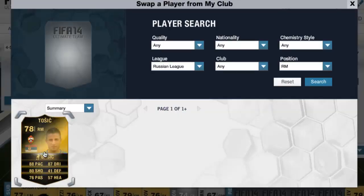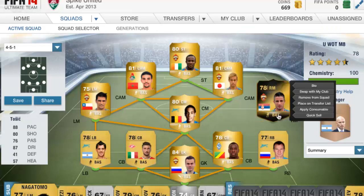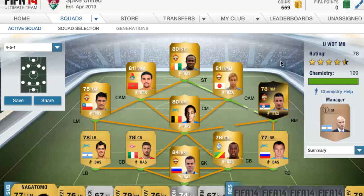On the right of midfield we have Inform Tosic. This is actually the first time I've ever included an Inform in any squad builder on this channel. He's another player from CSKA Moscow, from Serbia — 88 pace, 80 shooting, 76 passing, 87 dribbling, and 57 heading. He has 41 defence, but this guy makes the team.